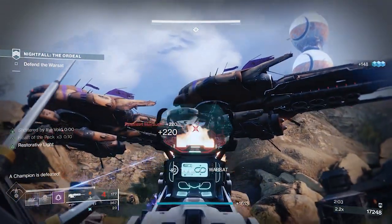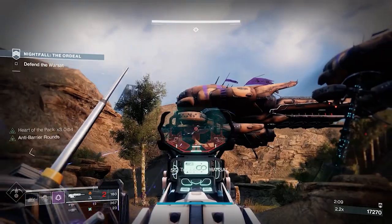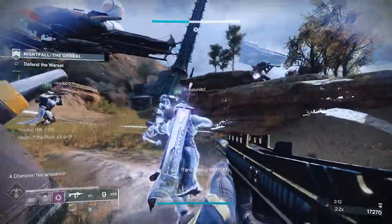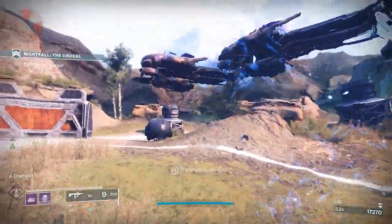On my arms, I use whatever mods I need for champions, and I use Reaping Wellmaker. When you dodge, your next weapon kill spawns a void well. Since you're dodging constantly, you'll basically be able to get wells constantly, because this isn't a chance — if you dodge, your next enemy kill with a weapon will grant a void well.